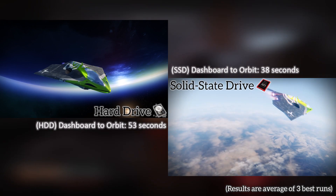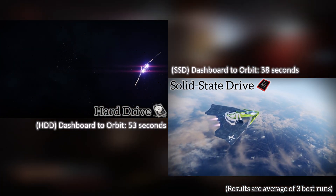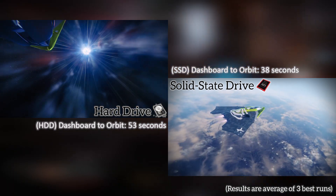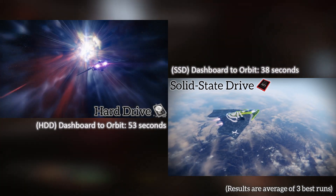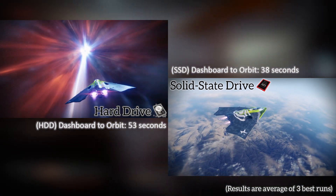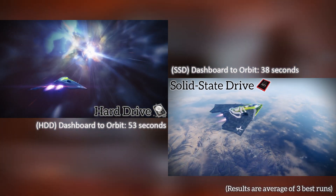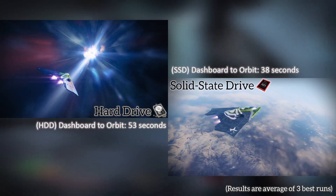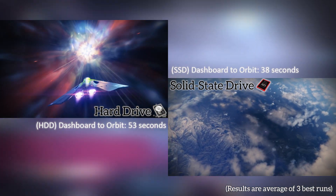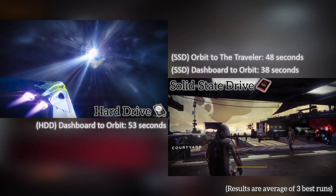I mentioned before that SSDs carry a price premium, which will probably lead to the question: which SSD should I buy? If I were to personally order an SSD for my PS4 today, I'd go with Crucial's MX300. The 525GB version costs about $150, or much less if you happen to catch it on sale, and we've run two in test systems here for quite a while — I can definitely attest that they will serve the purpose well. However, if you're able to score a better deal on an SSD that hasn't been horribly reviewed, then you should probably go with it.